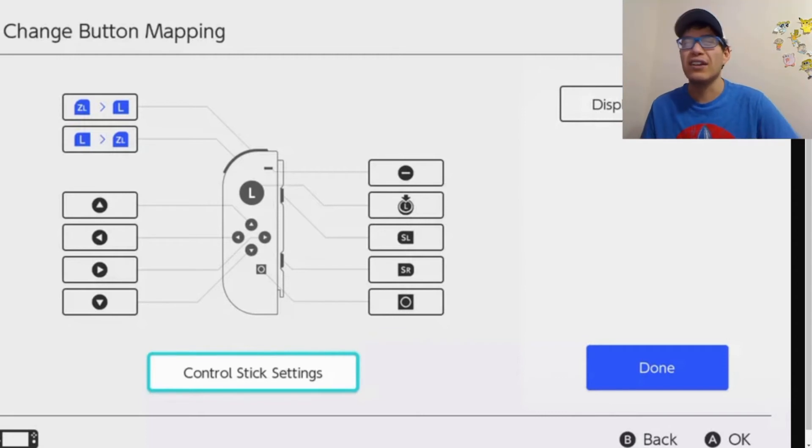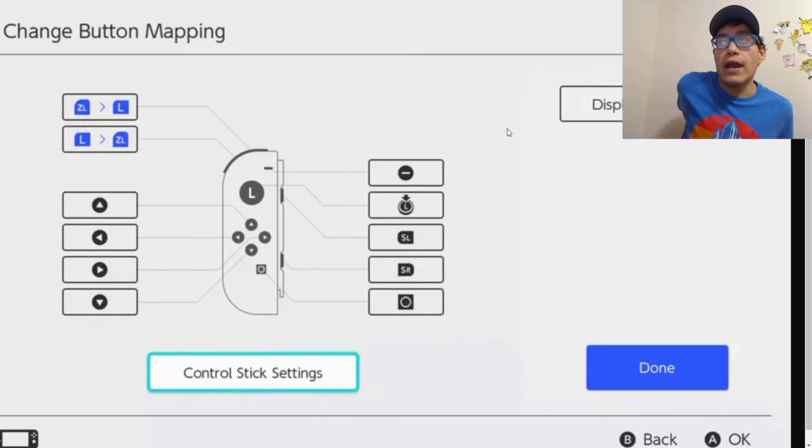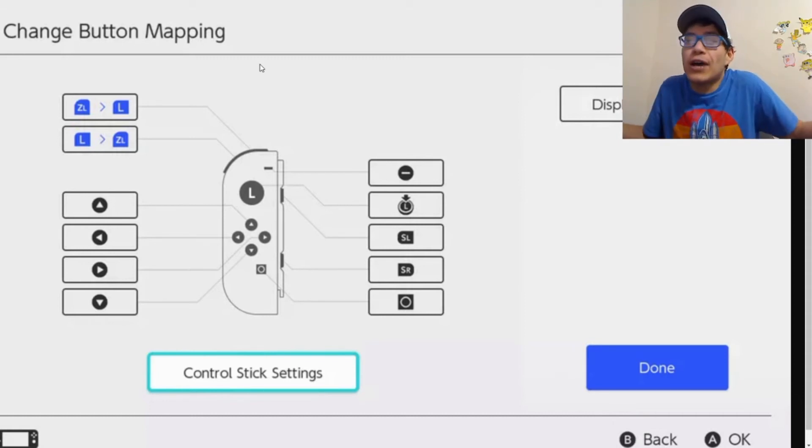This is useful for many reasons — maybe the controls for a game aren't comfortable, or one of your buttons is broken. You can remap it to another button and keep playing without buying a new controller, which matters since Switch controllers — whether Joy-Cons or the Pro Controller — are very expensive. It's also great for accessibility, if you have trouble reaching certain buttons. You can even remap the share button if you want.